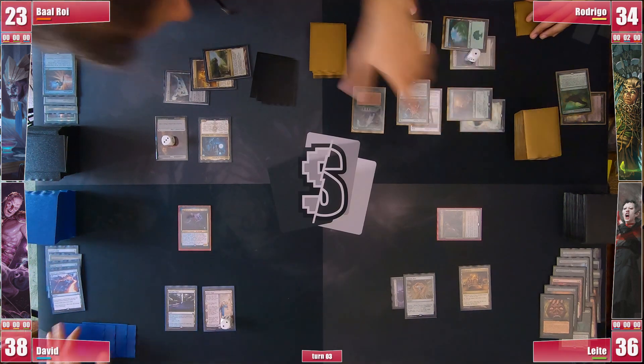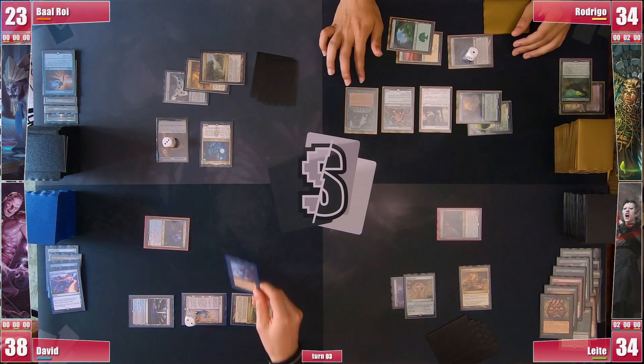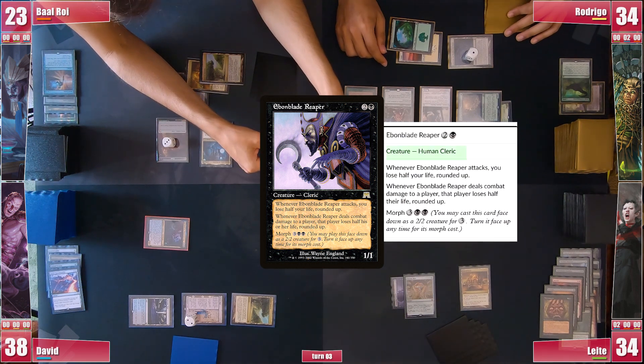David draws and is Urza's Saga against its second ability. He plays an Exotic Orchard and attacks Leite with his commander. He was hoping to find more creatures but still casts Ebonblade Reaper. Everyone approaches to read it and they double check its Oracle text — as they expected, it was a rider that it must be a Human, so giving it to Rodrigo is a no-go.